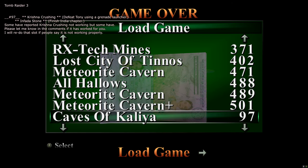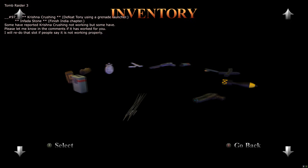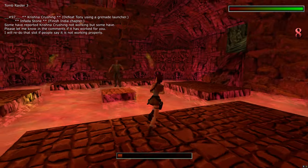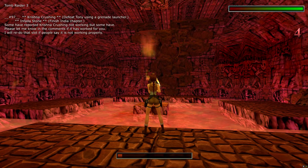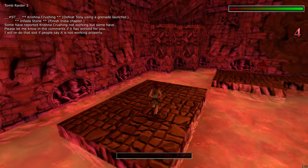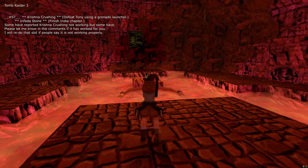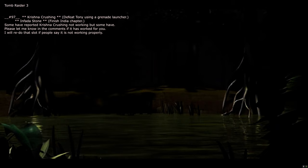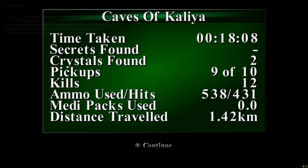Next is the 'Krishna Crushing' trophy — defeat the Tony boss with a grenade launcher. Usually you don't have the grenade launcher at this point as it's a secret, but it's ready in this save. He'll be firing fireballs so make sure you're not getting hit. Run up, keep firing grenades while dodging fireballs until he's dead — the grenades aren't very accurate so it can take a couple of goes. He's dead, so you get the Krishna Crushing trophy. Then run over to this platform and pick up the item for the 'Infarda Stone' trophy for finishing the India chapter.